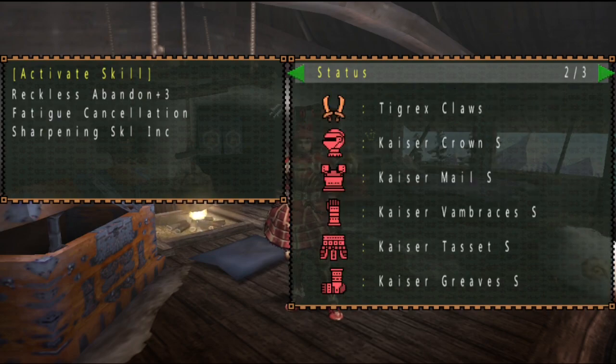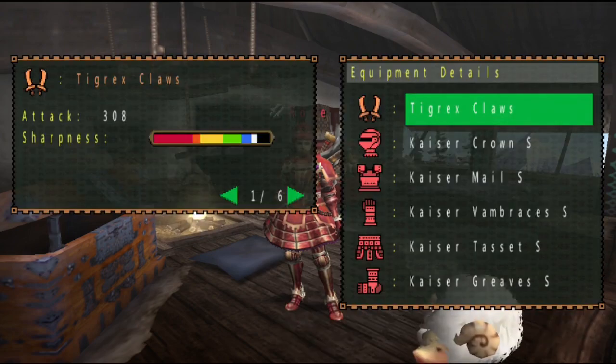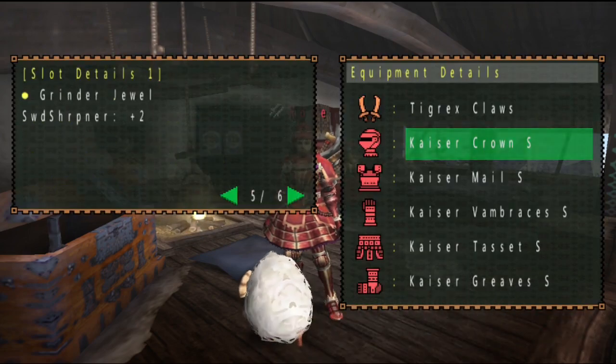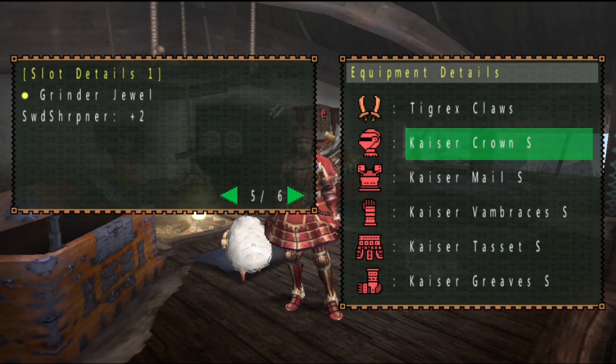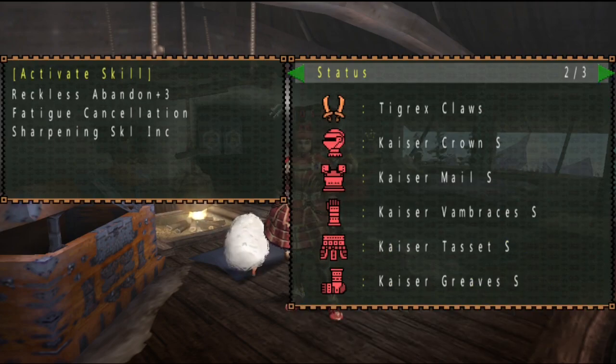So for my set I have full Teostra armor. I just have this because I like Teostra a lot so I usually get that armor. I gemmed in Sword Sharpener though, because Sword Sharpener is one of my favorite abilities in Monster Hunter. I just really like being able to sharpen quicker — it gets me into the fight, and I can do it during the fight which is risky, but it's kind of what I like to do.